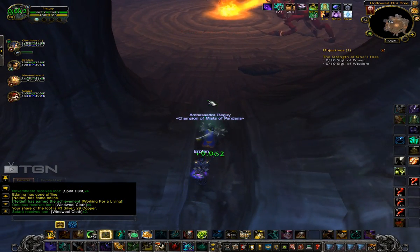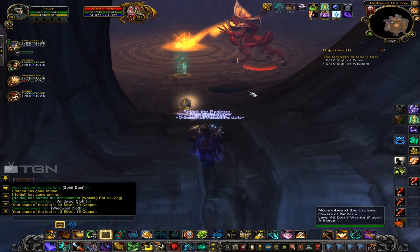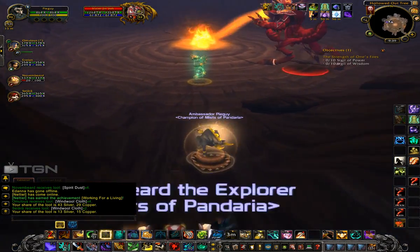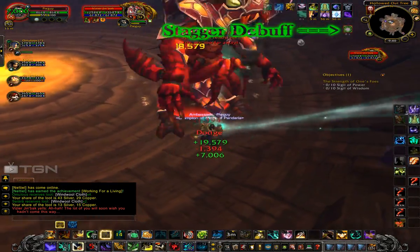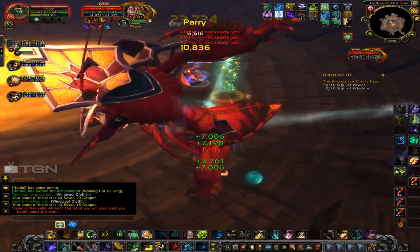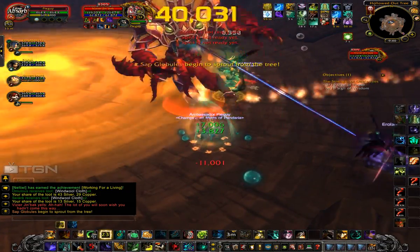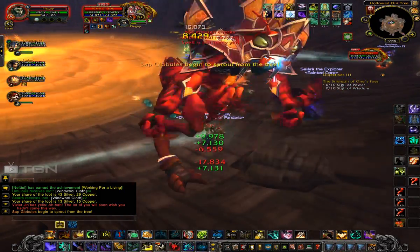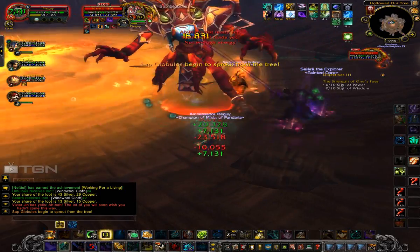Now, Heroic Siege of Nirzu Temple — this is the first boss, Vizier Jin Back. He has a heavy melee fight, which is why I wanted to show this. We start out, throw our Black Ox Statue down. You can see there's a Jade Serpent — I have a Mistweaver healer here. Your first priority: build chi, use your Keg Smash, get your Shuffle buff up as fast as you can. Because he's heavy melee, I try to get my Guard up next so I don't take any huge spike damage and catch my healer off guard.